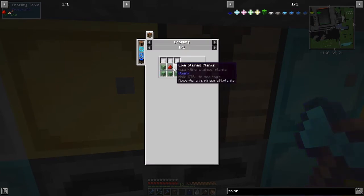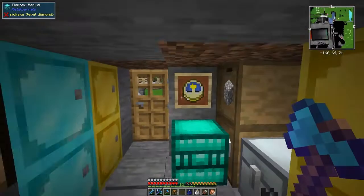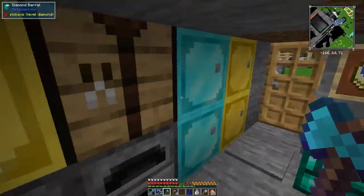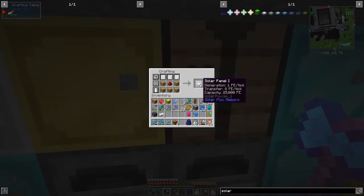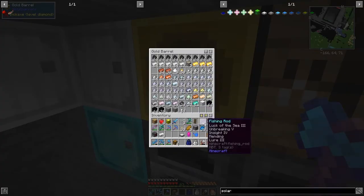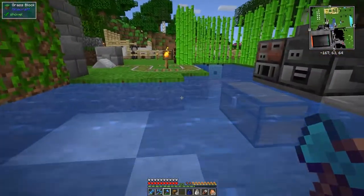So we need some planks, one redstone, and some planks - five wasn't it. At least when I was testing it worked. I tested it making just the tier one one - it might be advantageous to do that, I'm not 100% sure. The next problem is we need to export stuff out of here.